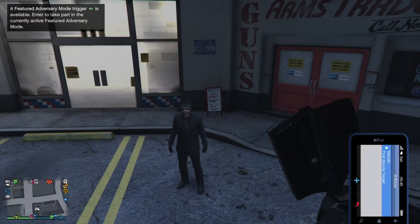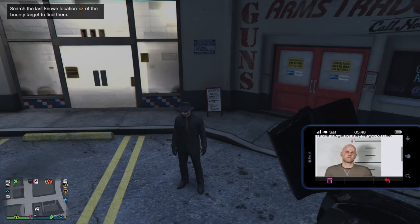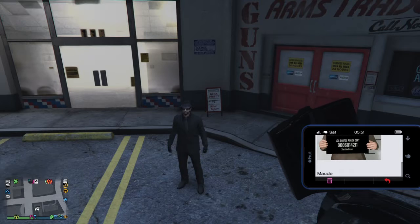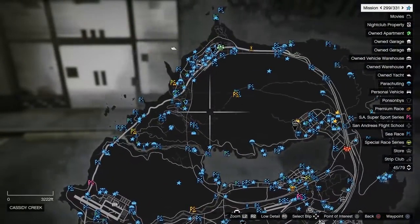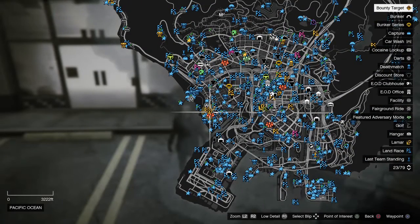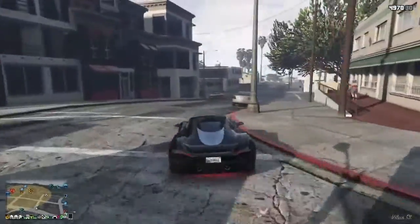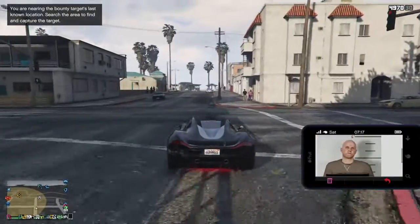When you do get your first email from Maude, open it up and it will give you a photo of a guy to kill or bring in. These won't be the same as mine - you'll get different people. When you look at that email, open your map and you will see a yellow circle somewhere showing where he might be. My guy's down here at the beach. Just go down to the yellow circle, find the guy that you're looking for - he should look exactly like the photo Maude sent you.